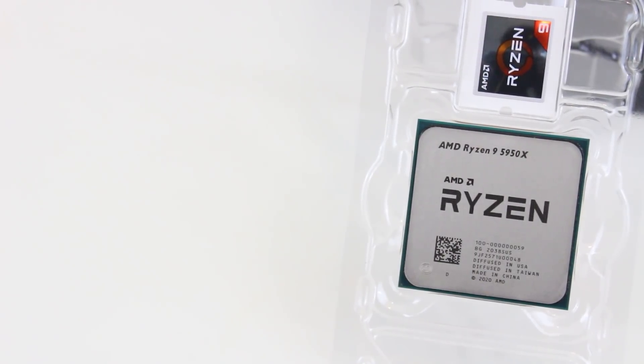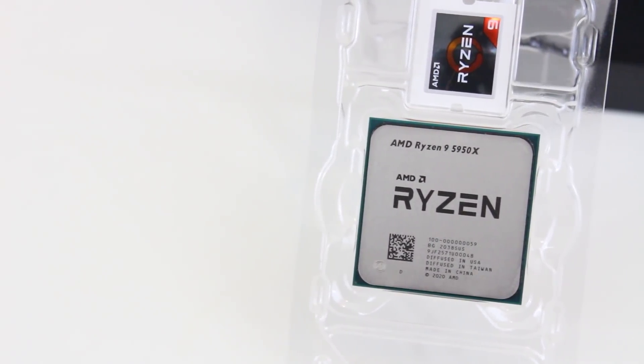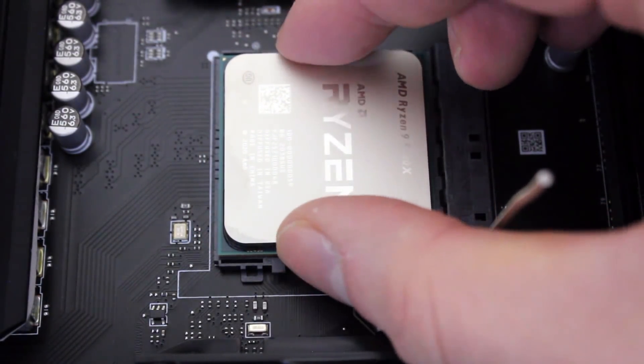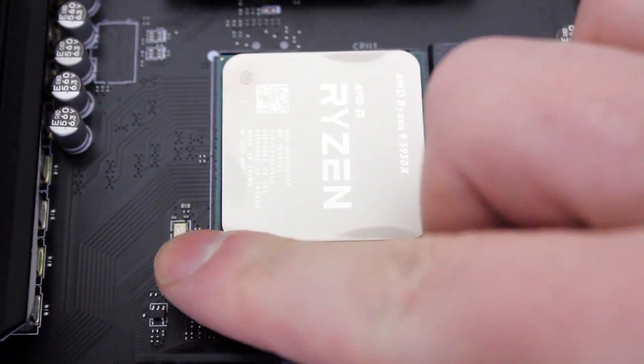Mainstream core counts have just ballooned so fast thanks to AMD's Ryzen CPUs. With the Ryzen 3000 and 5000 series, we're seeing 16 cores, 32 threads for mainstream parts, which just a few years ago would have seemed absolutely crazy. It was even crazy for the first generation Threadripper. Server admins or professional artists would have absolutely loved this number of cores for their workloads, and now we're seeing it for the mainstream.